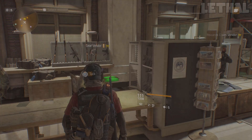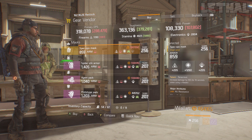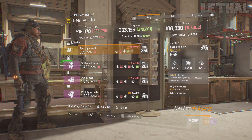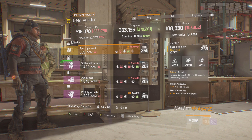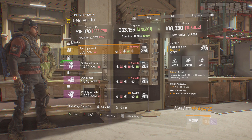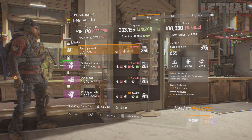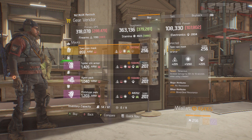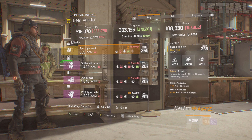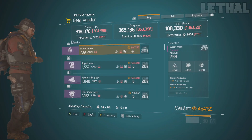Next we make our way to the gear vendor in the base of operations. This guy is selling a decent Tenacious mask. I'd recommend rerolling the major attribute — try to get something like skill power. All resistance isn't bad, that's what I use on mine, but you might want something else. The stamina roll is very high at 1260, so you're just 12 away from a max roll. For the major attribute it comes with 15% Blind/Status Death resistance, which is really useful.